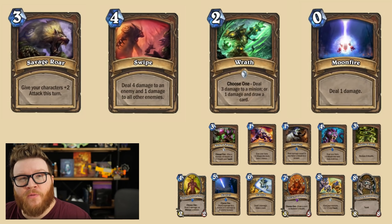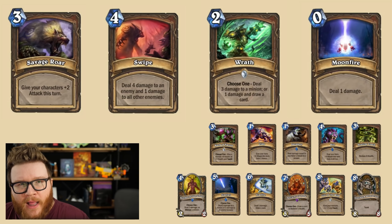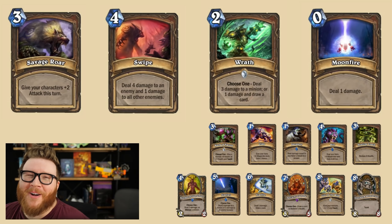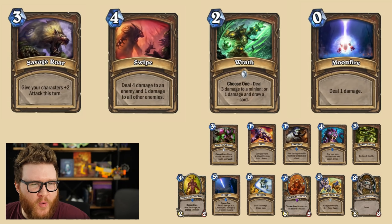For instance, behind me here, Savage Roar is leaving standard format. Can Token Druid exist without the finisher that is Savage Roar? That's something we're going to talk about in this video by covering all the different key cards, the most important cards from the classic and basic sets that are going to be rotating. I'm not going to be talking about expansion cards that are rotating. We knew that was coming. Those aren't any surprises and those aren't necessarily core building blocks for these classes. Anyway, let's jump into this here, starting off with Druid.